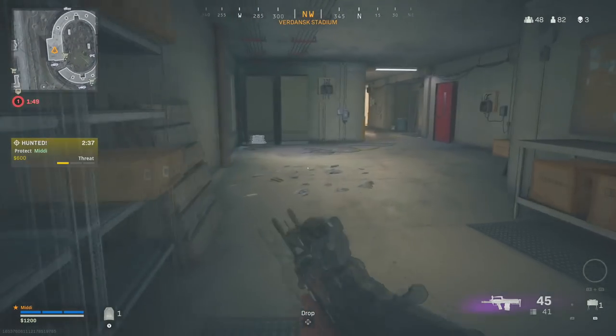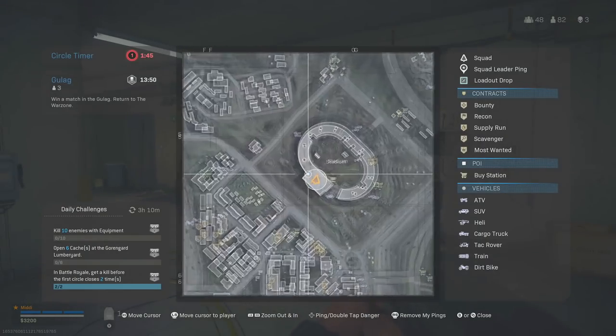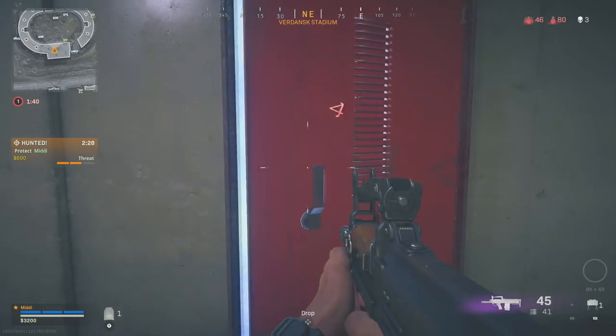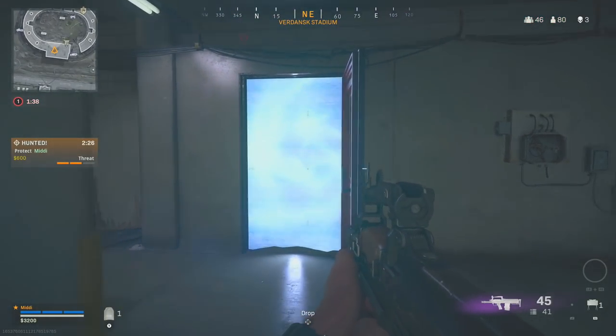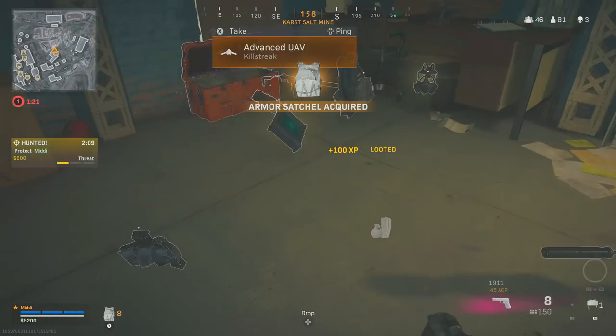The last location I know of is at the stadium. There are a few that can actually spawn here - one being on the actual sign and another on the completely opposite side where you see this red door here. I had a bounty on me, so I had to dip. This was the first door I found. This one led me to Delta station as well in the salt mine.